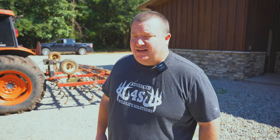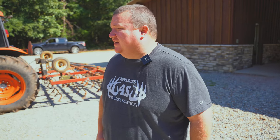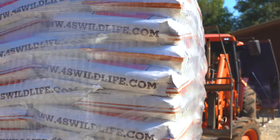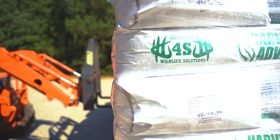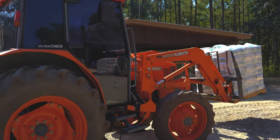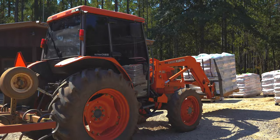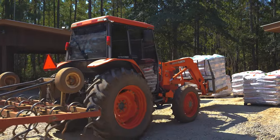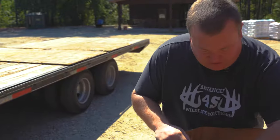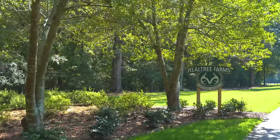Made it to our first stop. Going to offload Harvest Advantage, Everlast, Forager Plus, and Brassicas here, get most of the trailer empty, and then head over to the other farm where Roger has his seed order. We need to drop some Brassicas off to him — grab some of these and take them to Roger at the other farm. Once that's done we'll be finished up here and headed on.